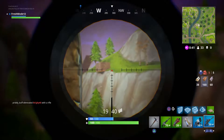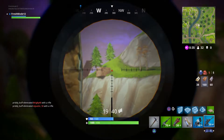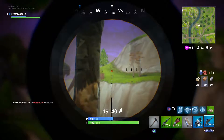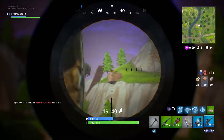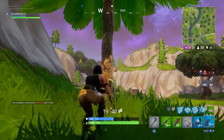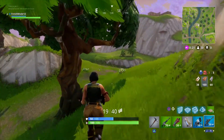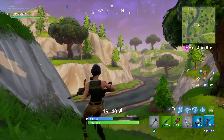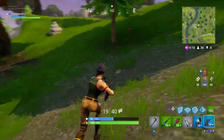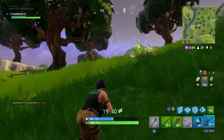I did not have a sniper, so I'm just using the scope to zoom in a little bit. I don't think he sees me. The scope doesn't really scope in that much — it just kind of zooms in a little bit. I don't know, it's not that good in my opinion. So many people hate it. It can be good if you know how to use it properly, but not many people do, and I certainly don't know a really good way to use it.